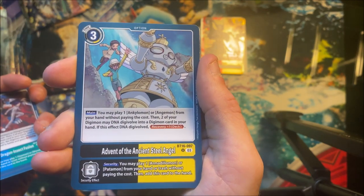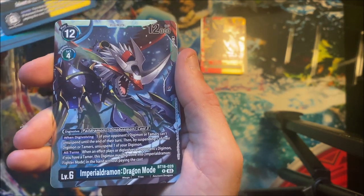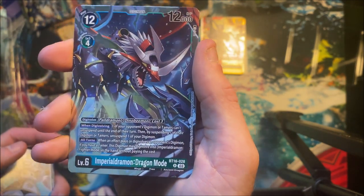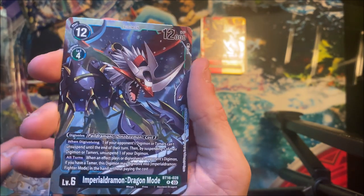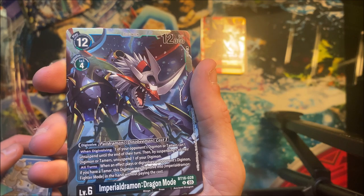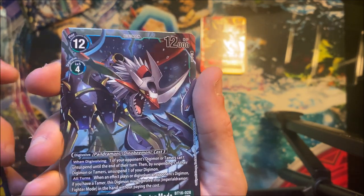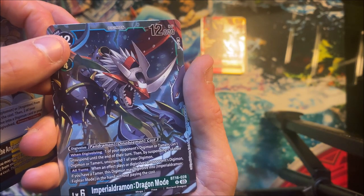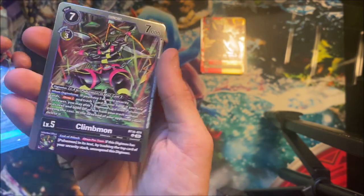Advent of Ancient Steel Angel — hmm okay. Oh dude, that's sick — ImperialDramon Dragon Mode! It's just a rare, but I think this is all part of the whole ImperialDramon Dragon Mode line — like Fighter Mode and everything else. I really like the way this card looks. Big fan of ImperialDramon, so that's actually super cool. And another Climbmon — gotta double up on rares.